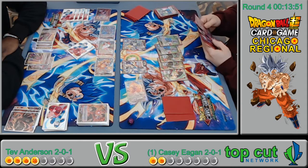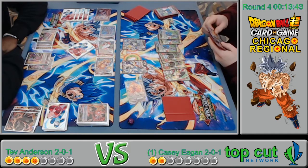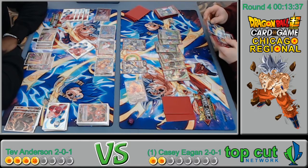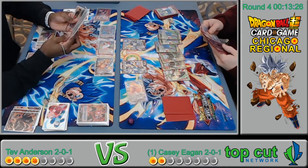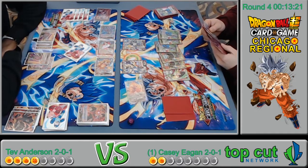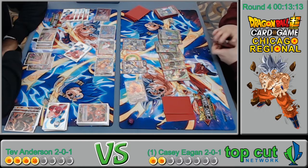We now know he plays Ultra Instinct. Frost Deadly Poison can hit it — I don't think it has Deflect. He picked the leader on top and didn't get to trigger it. 'When this card attacks, draw two cards.'